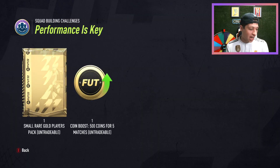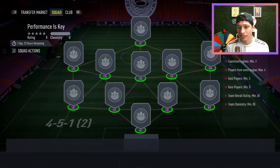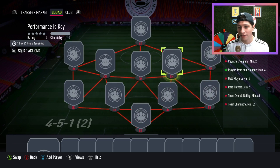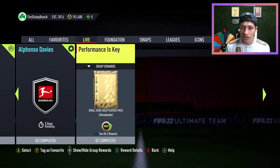We also have a small rare players pack and a 500 coin boost for 5 games SBC called Performance is Key. This particular SBC is 65 overall, 85 chem. So silver rares could go up, as well as bronze rares of good nations as well.